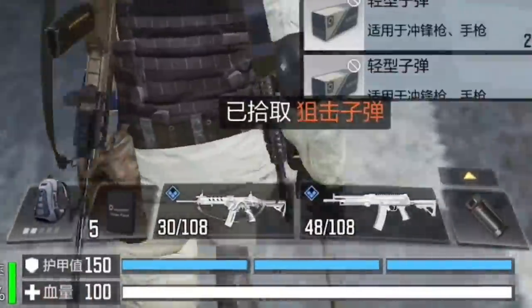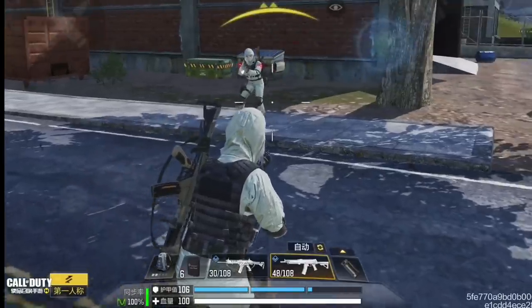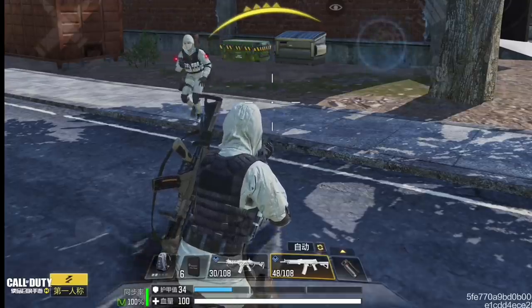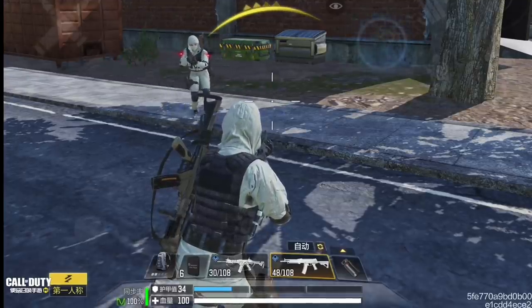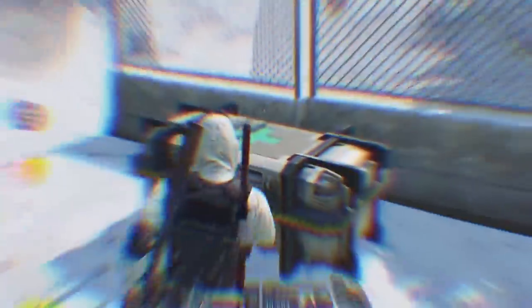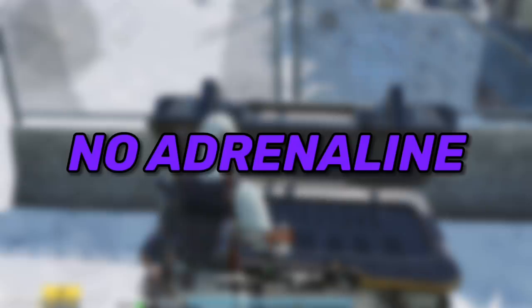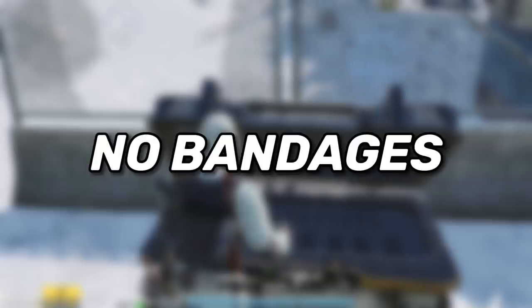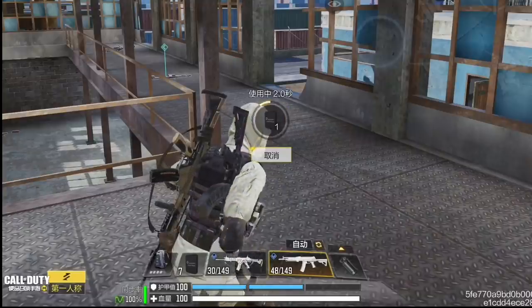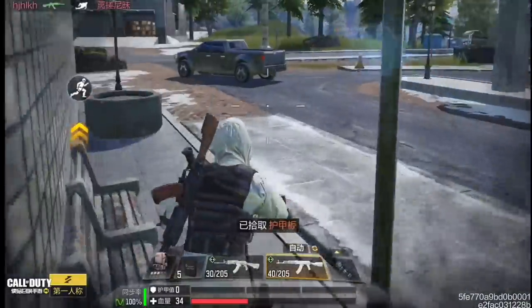Another huge difference is that there are two health bars: the blue one is the shield health bar and the white one is the normal health bar. When you get damaged, it consumes the blue bar first, then the white bar — so effectively you have 250 HP. If you open a medic box, it only has armor plates; there are no meds at all — no adrenaline, no first aids, no bandages, and no vests. You use armor plates to heal the blue bar, while the white bar recovers automatically like in multiplayer mode.